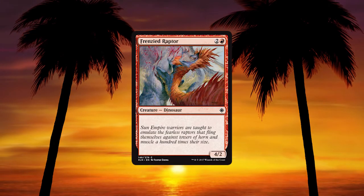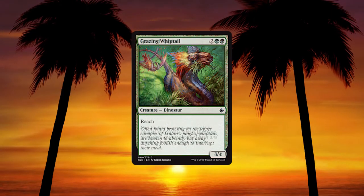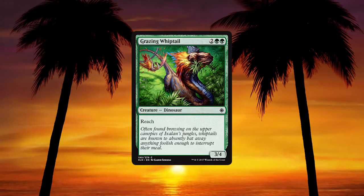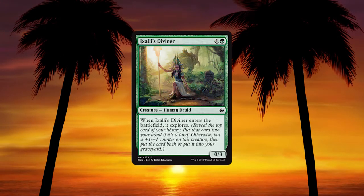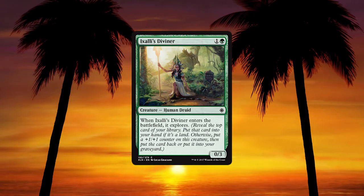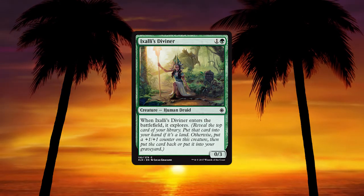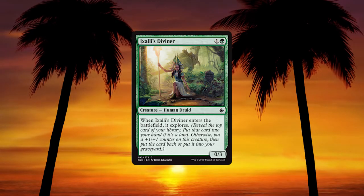Frenzied Raptor — 2 and a red for a 4/2 dinosaur. Not bad stats, nothing to write home about. Grazing Whiptail — cost 2 and 2 green, a 3/4 dinosaur with reach. Lots of vanilla in the dinosaurs. Nice to collect for the art, but there's no reason to play it in Standard. Ixilis Diviner — 1 and a green for a 0/3 human druid. When it enters the battlefield, it explores. It's a 1/4 for 2 or a 0/3 that gets you a land. There are better ramp options for dinosaurs at the 2-drop slot, but this is still decent if you draft it.